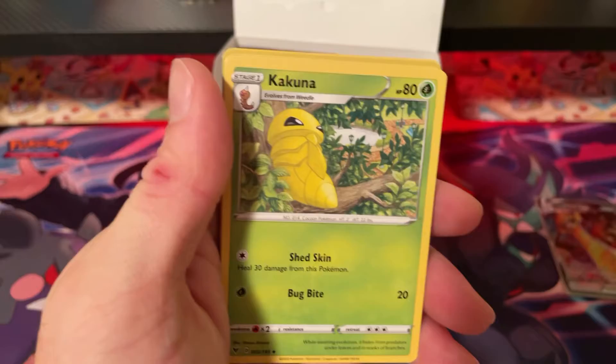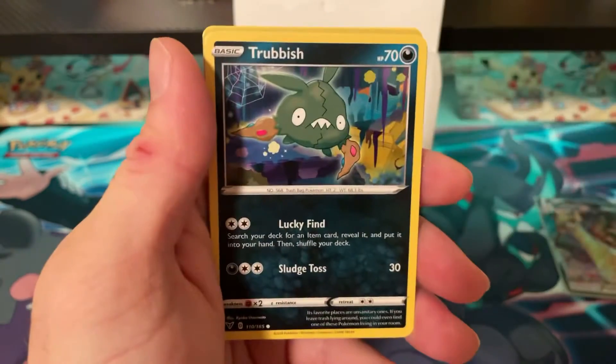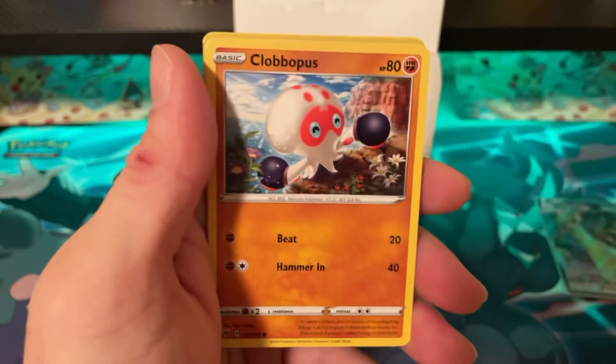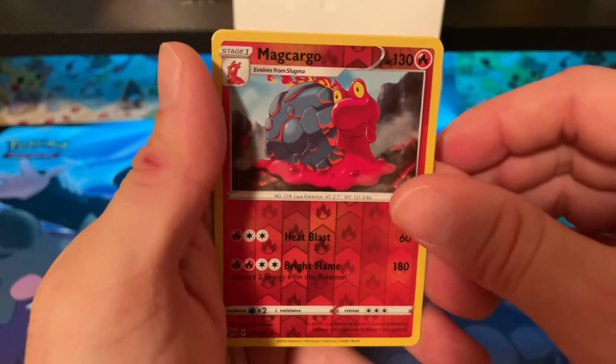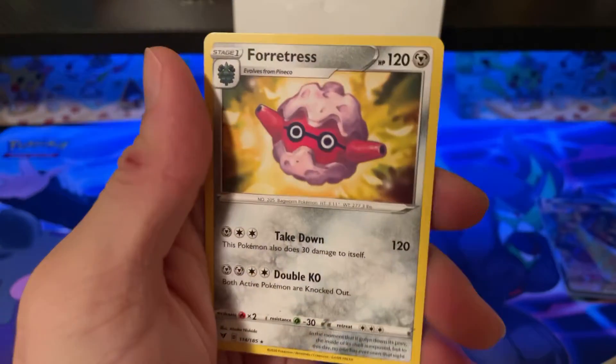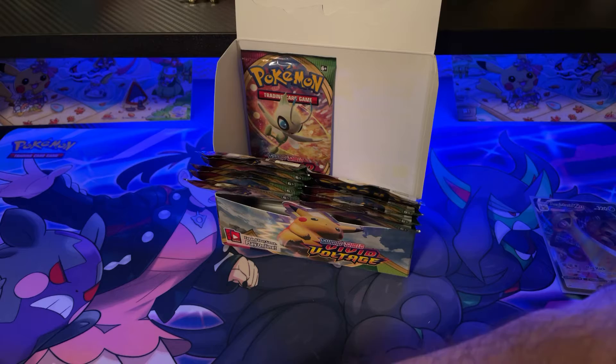Pack twenty-six: Leaf Energy, Kakuna, Sinistea, Stunfisk, Trubbish, Tynamo, Clobbopus, Wubat, Talonflame, Magcargo, and Forretress. There's a whole lot of Forretresses going on over here.